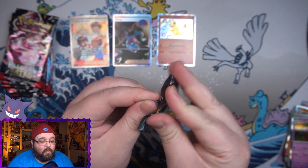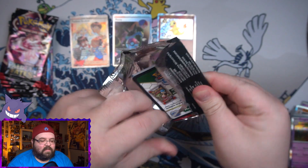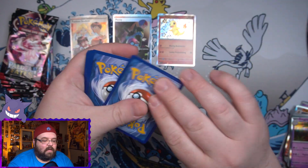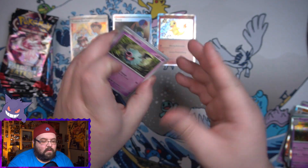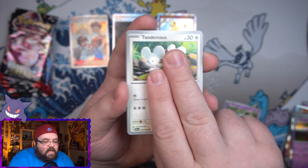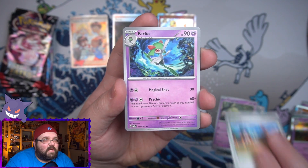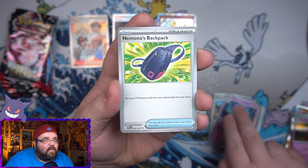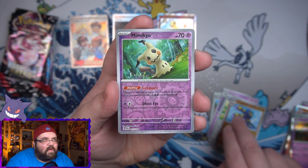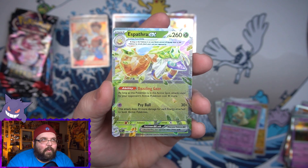These ETBs go hard - and we're barely even into this box. Pack five: please give me another SAR - the first ETB didn't give me one so it's nice the second one did. We got a Woobat, a Tandem Mouse, Paldean Wooper, Exeggutor, that little town again, a Curlia, Nimona's Backpack, a reverse box and Octopus, a Mimikyu reverse, and then the dang old bird again.